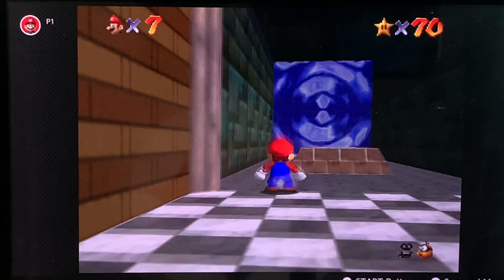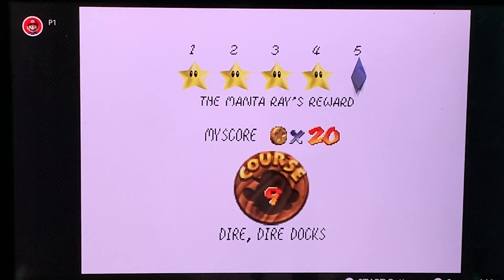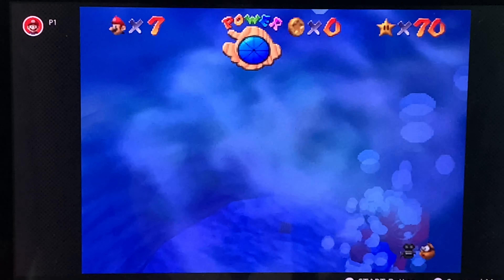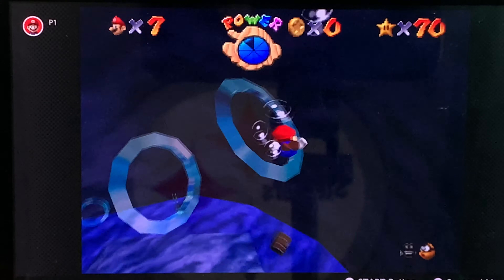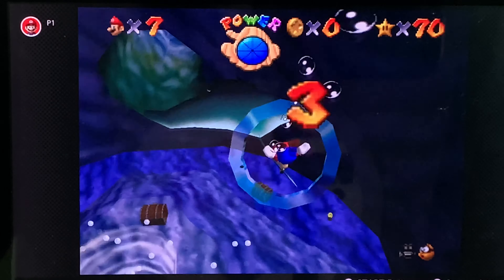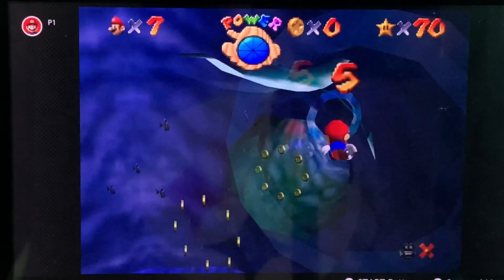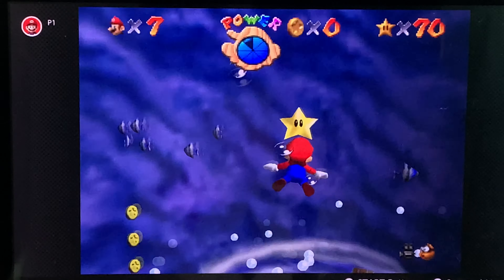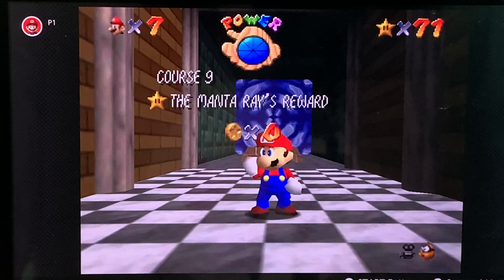Now that we took care of that, let's head back into Dire Dire Docks and see what's next. The fifth star is the Manta Ray's Reward. All I have to do is go back through here. Look at that — the ray is swimming. And just like the jet stream star, I have to swim through those five rings in order to get the star. It's right above the whirlpool where I got the treasure chest star before. Let's grab that and we're good to go — already at 71 stars!